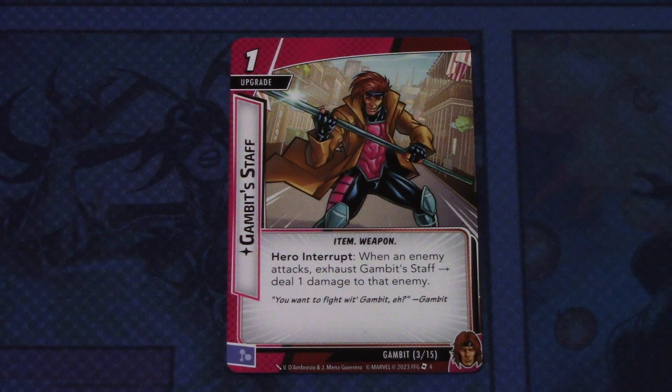Next up, we have a one-cost upgrade: Gambit Staff. It is an item and weapon trait upgrade. Hero interrupt: when an enemy attacks, exhaust Gambit Staff, deal one damage to that enemy. This can be committed as a mental resource.